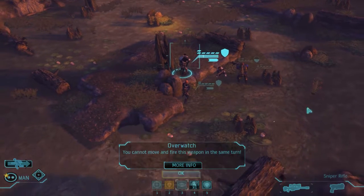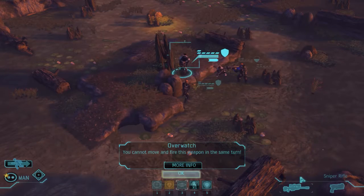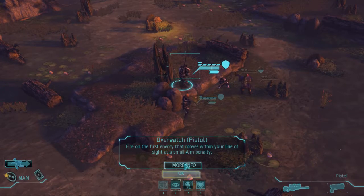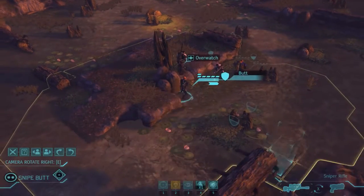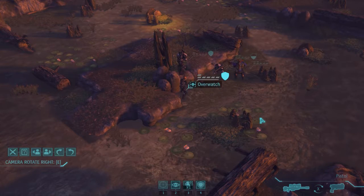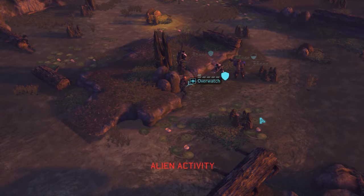We need to switch guns — we can't overwatch with the sniper rifle. Let's switch to the pistol and then we can overwatch. Same thing here — switch to the pistol and overwatch. Let's see if there's any movement and then we'll have a better idea where to go.